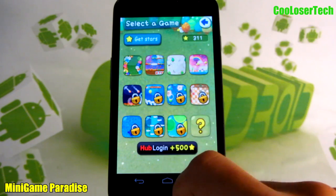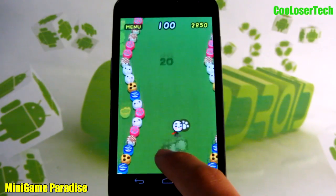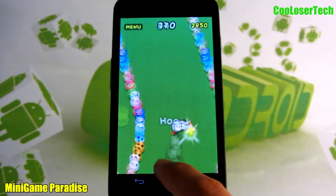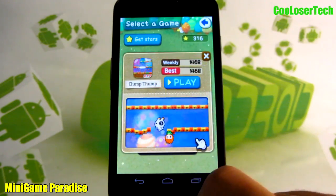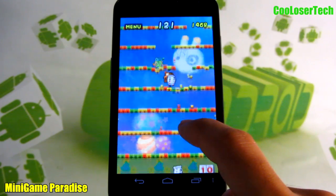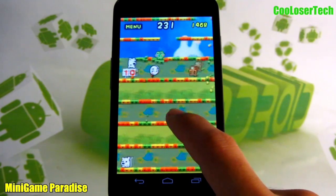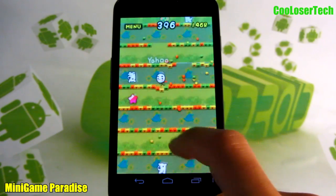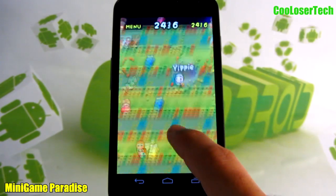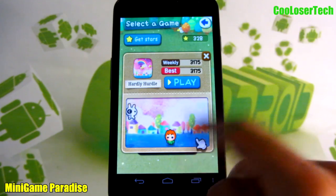Next up we have Mini Game Paradise. Let's go into the game and start with one mini game. You can see the gameplay — it's a traveling game where you collect stars to unlock different levels. You'll need to play levels multiple times to get enough stars to advance. Next game: you can't touch the little things coming around, you can land on their heads to change direction, and you gotta collect stars. Oh — and it caught up to me!